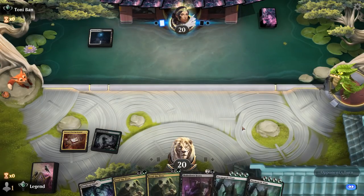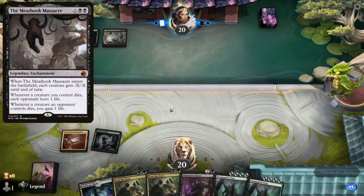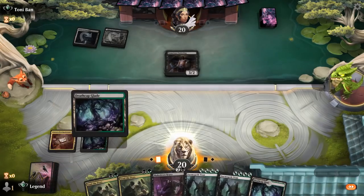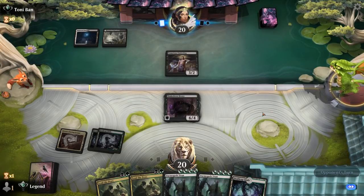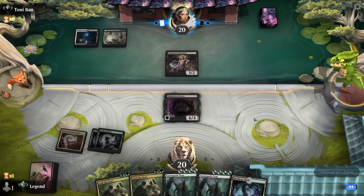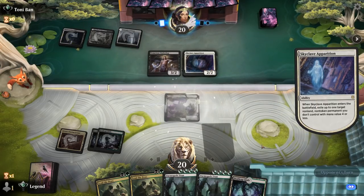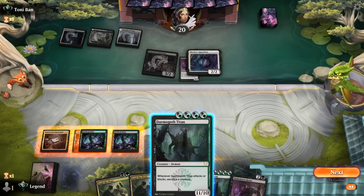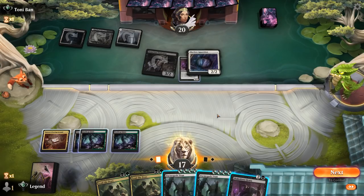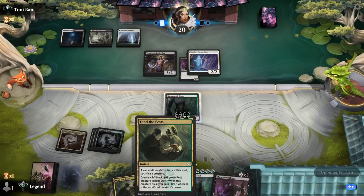Tenacious Underdog meets Shakedown Heavy. Black-white will have quite a bit of removal, potentially at instant speed for our large creatures. They're also splashing blue and Skyclave Apparition exiles Heavy — too bad. We can play another Heavy or Titan. Titan won't be able to attack or block by itself but sets up Tend the Pests better and is more mana-efficient. If we draw a land we can play Heavy plus Tend the Pests next turn.